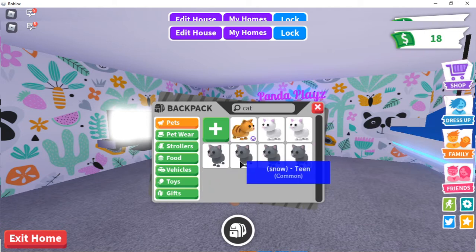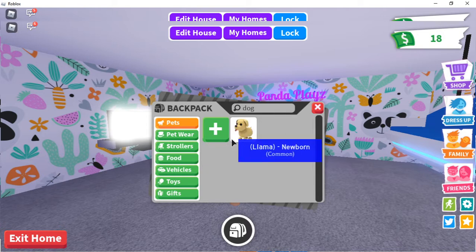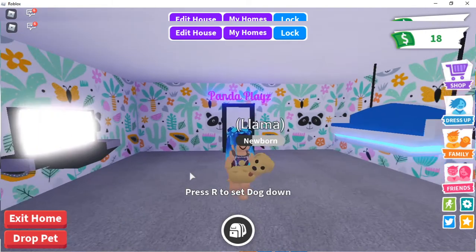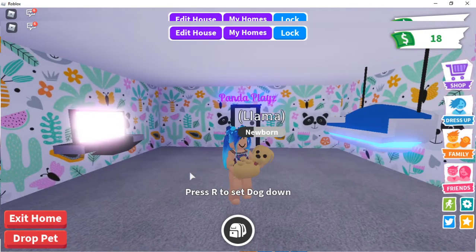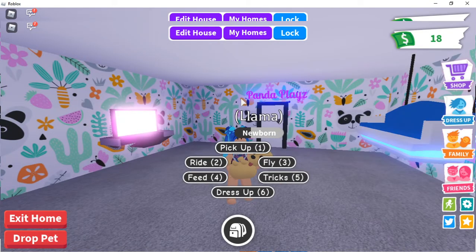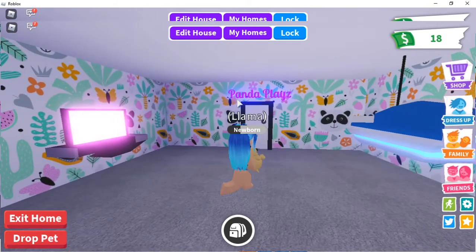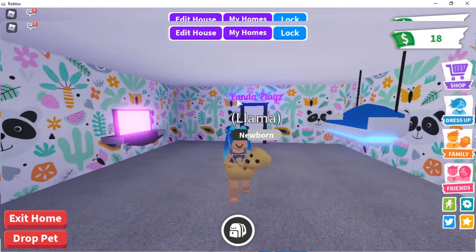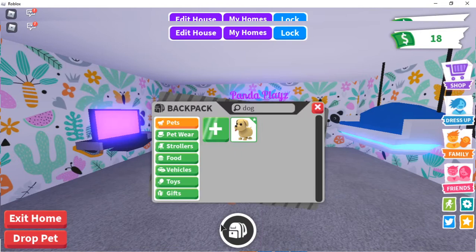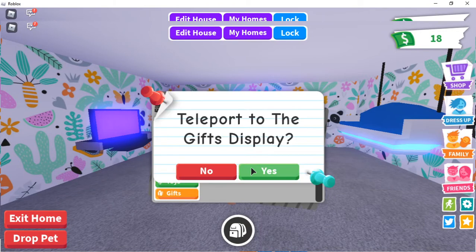Let's get a cat. Actually, my very first pet in Adopt Me — I still have it — its name is Llama. It's a doggie! I think Llama is a cute name and I don't want to ruin it. This is my first pet in Adopt Me and I want to cherish this memory. Let's teleport to the plaza.